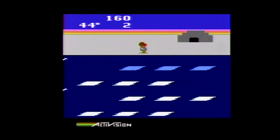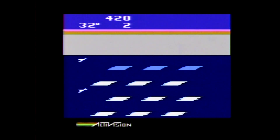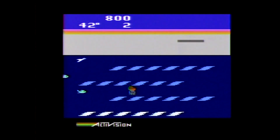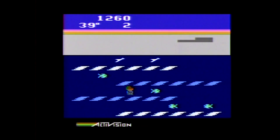Frostbite is a single-screen action game with some Frogger and Q*bert-style elements, for one or two players alternating, with two levels of difficulty. The harder difficulty starts you on the fifth level. For the controls, you use your joystick to move Frostbite Bailey, including jumping on the ice floes.